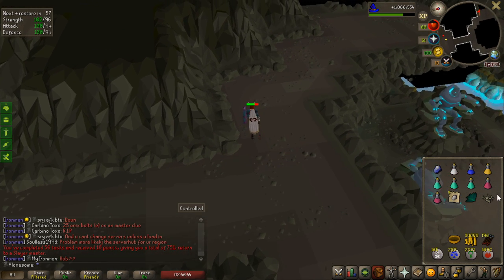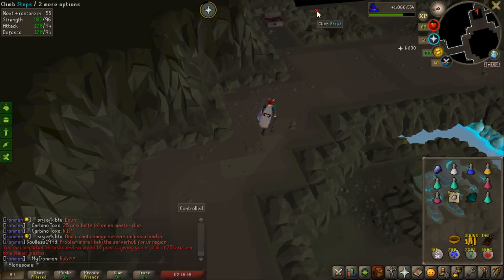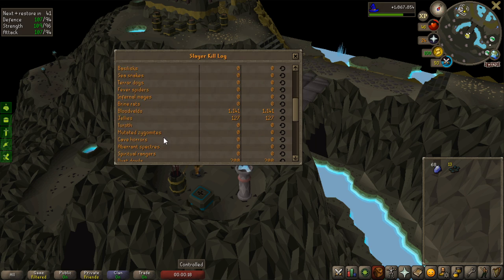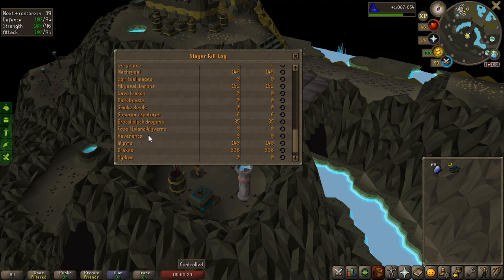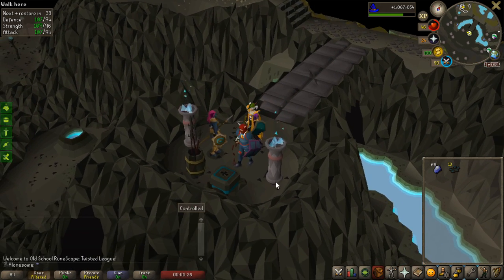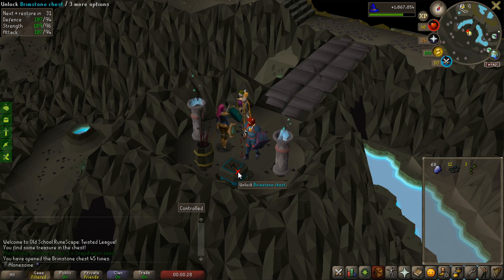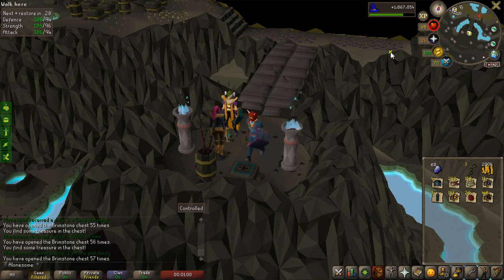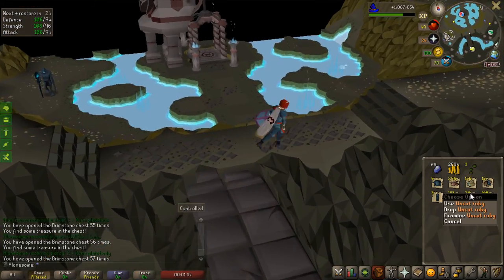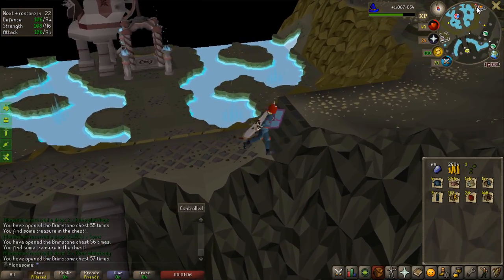I just got enough points for an Herb Sack, so I'm just quickly going to go and buy that. The goal of this video will be 95 Slayer, and then get my first Alchemical Hydra kills. I now have 368 Drakes and I'm going to use all these Brimstone Keys. Let's get all of them open and see what we get. Pretty good loot — the Monkfish is going to be super good for Alchemical Hydra, and the ores and supplies are pretty good too.